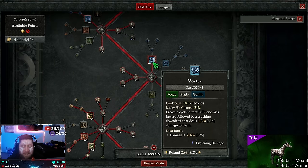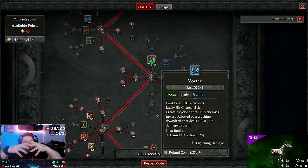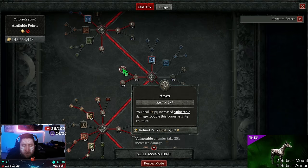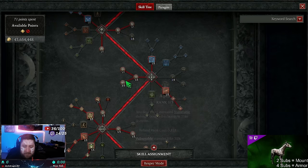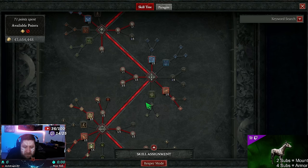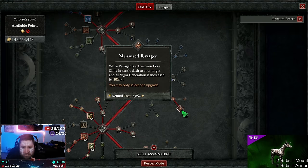We're taking one point into Vortex just to suck up all the enemies and destroy them with our Jaguar ultimate on top of Quill Volley. One point into Vocal Point just to reach the next nodes. We've got Apex for increased damage against vulnerable enemies — it doubles against elites. Two points into Diminish for damage reduction against vulnerable enemies.